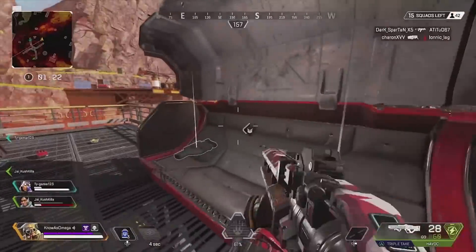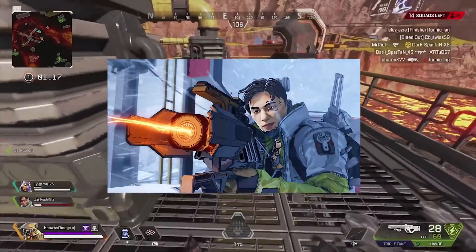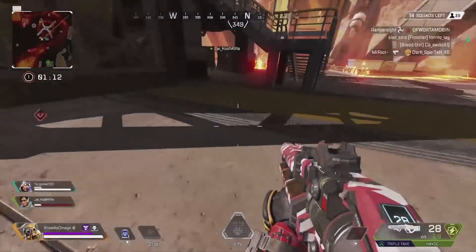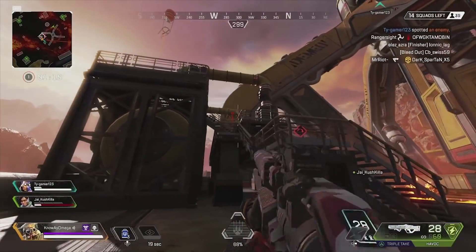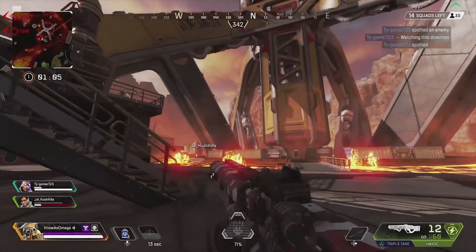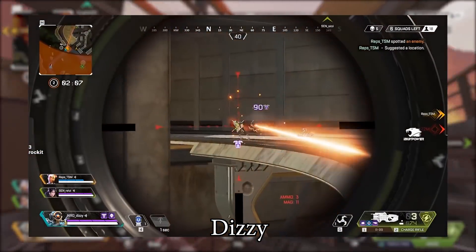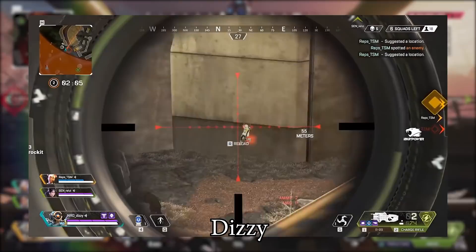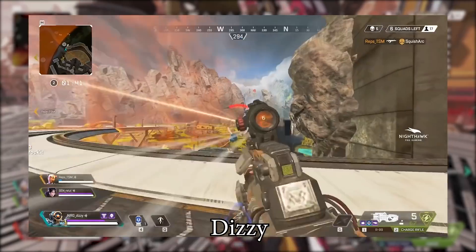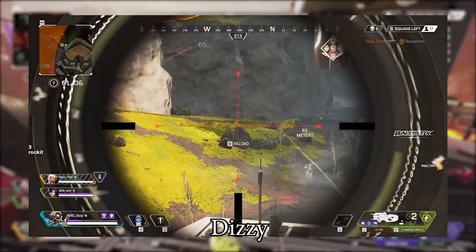The first thing, which I'm surprised I completely forgot about in the last video, is the Charge Rifle from Season 3. When the Charge Rifle was first introduced as the very first hitscan sniper in Apex Legends, you could put on a purple extended energy mag, which would give the Charge Rifle seven shots before you had to reload. This was before sniper ammo was a thing, so energy mags worked on it.